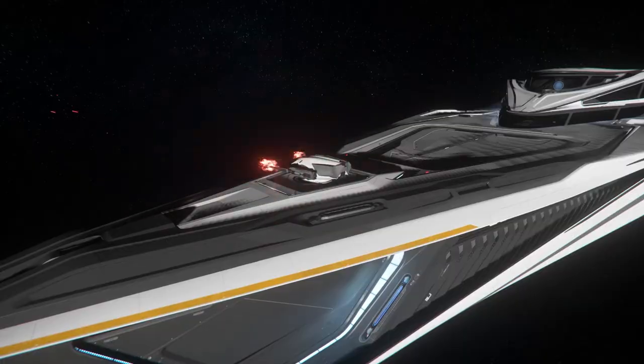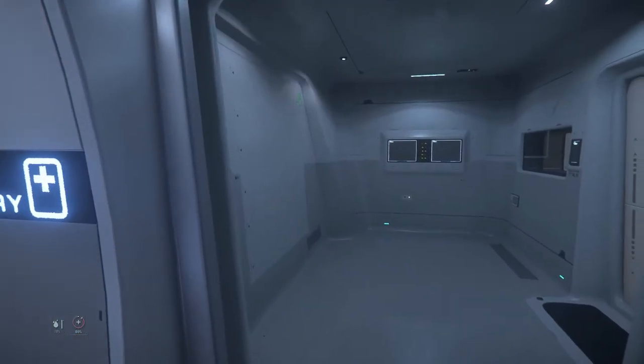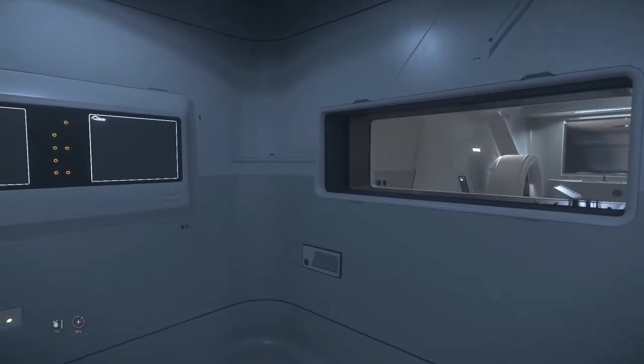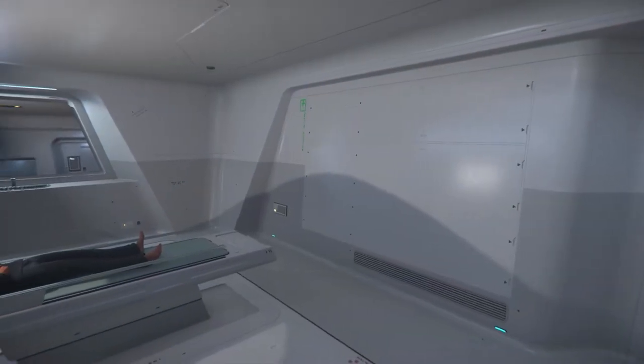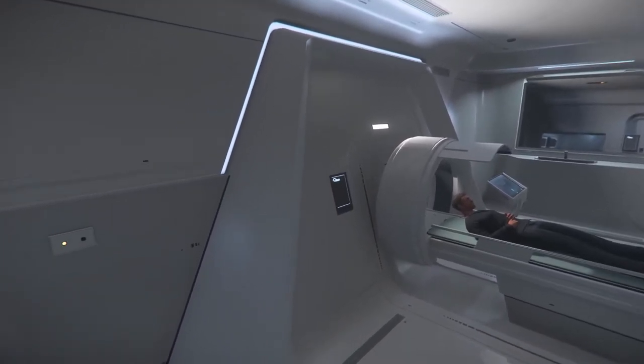Another important necessity is the Med Bay, located just down the hall from the shuttle lounge. The 890 Jump Med Bay is a Tier 2 medical facility ready to treat both guests and crew for illness or injury, and is also equipped to securely isolate foreign pathogens. Tier 3 injuries may be stabilized here for transport to the nearest fully-equipped facility.